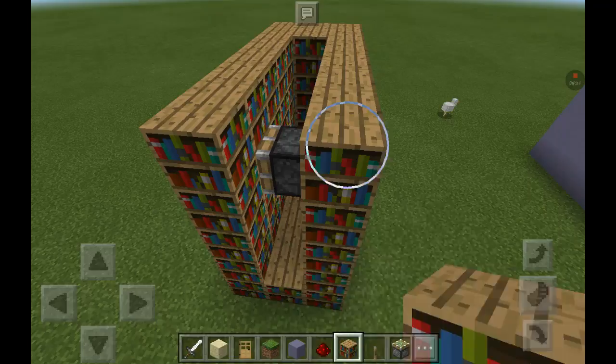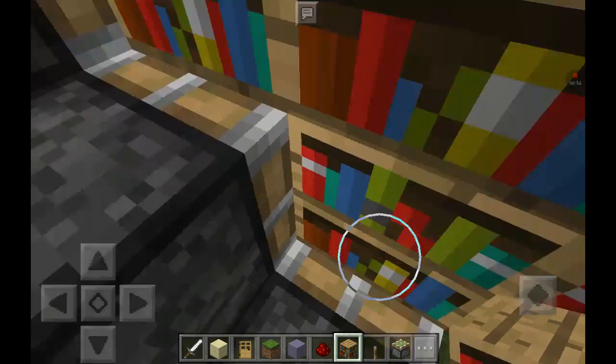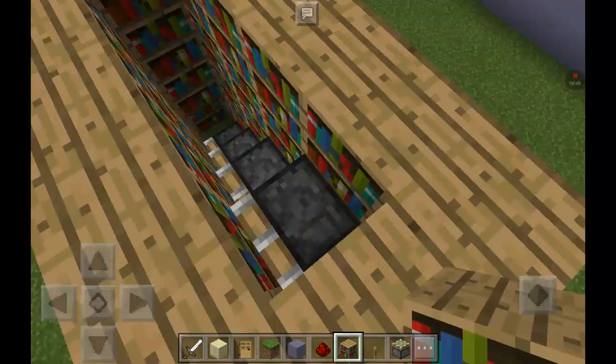So now you should have an inner staircase like this, that should go down. And there, you should connect to your side hole. Now, this is the important part with the redstone. You could do this on survival — it's not that hard — but I'm not exactly a survival-y person. So then you just put redstone all the way down so it connects to every single one of them.